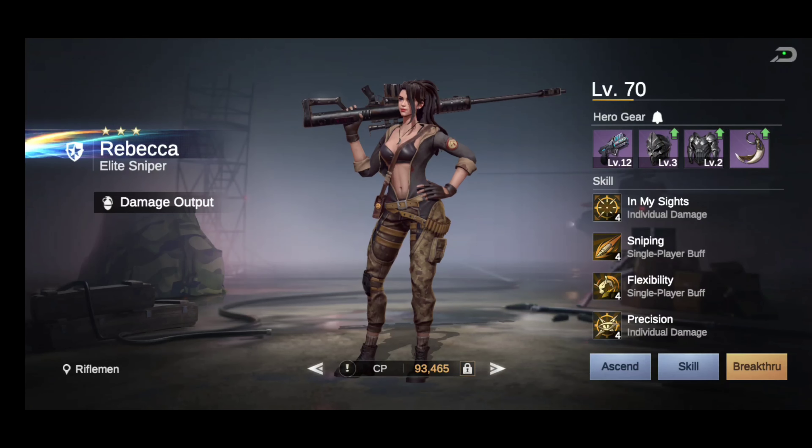Welcome back for another hero spotlight video for Last Fortress Underground. This episode we'll be talking about Rebecca, the elite sniper herself. Hopefully you guys have her — she's pretty easy to obtain. We'll be going over her skills, her gear, and her lineup possibilities. I keep these videos short and to the point. I'm not here to read the skills for you, but I know 95% of people don't read them, so that's what I'm here to help with.